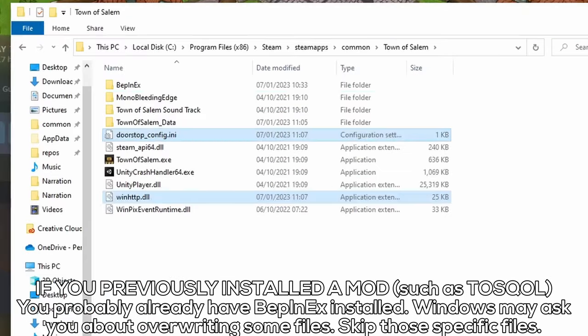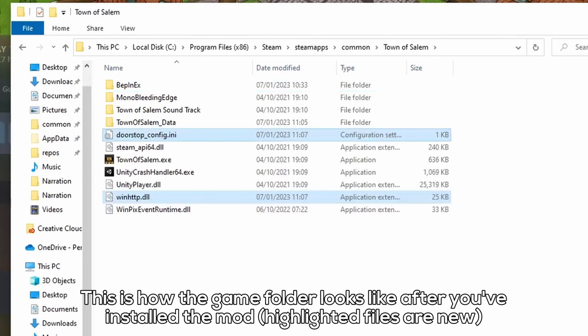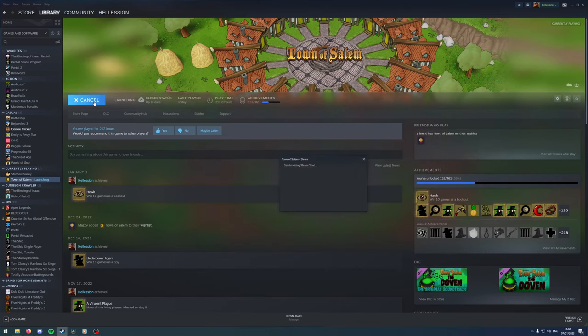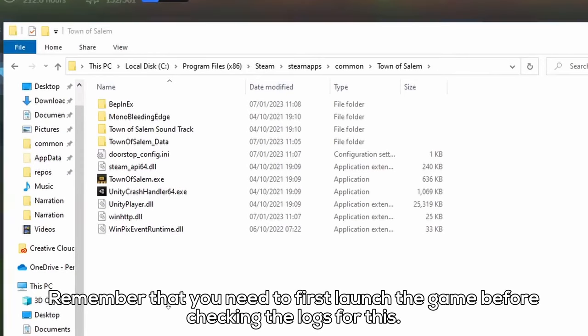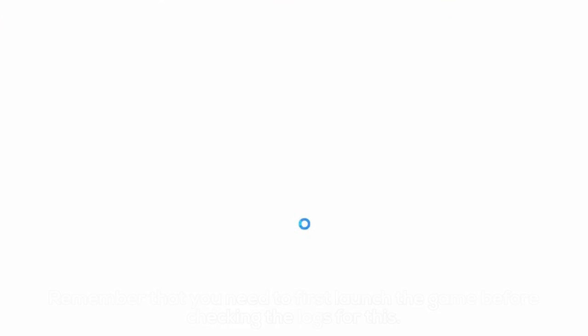The mod runs on BepInEx 5, so you will install both by following this tutorial. Once you're done, open Town of Salem. You can confirm that my mod works by either playing a game or by checking the game folder you opened earlier. In the BepInEx folder there should be a log output file. Open that with a text editor and you should see the line: 'Unpredictable Waterwheel has been activated.' If you can find this line, then everything works — the mod is installed.